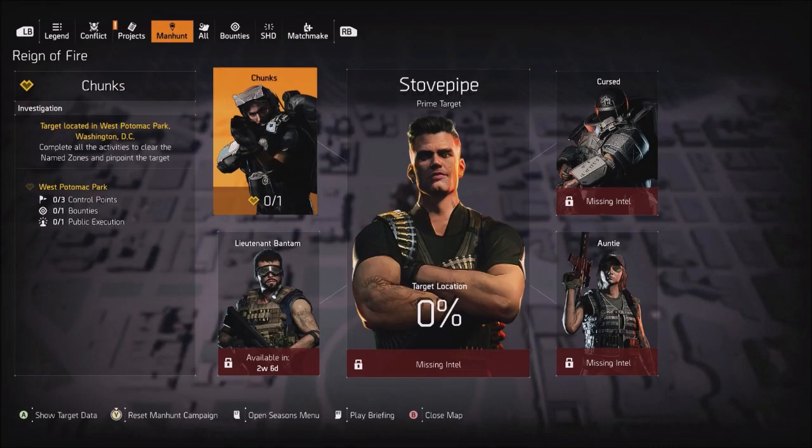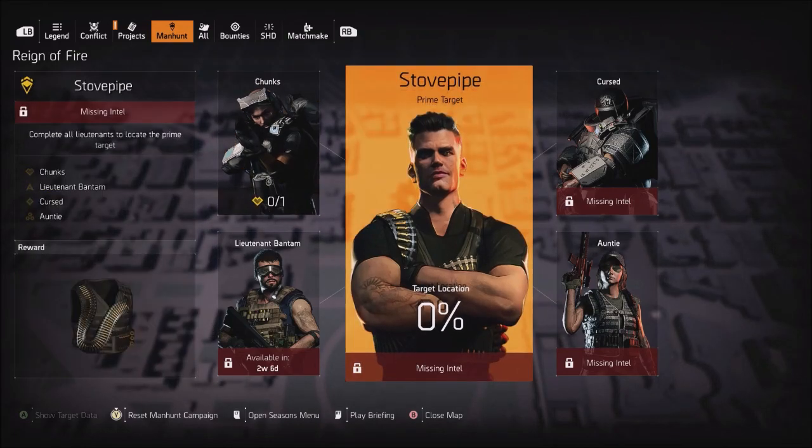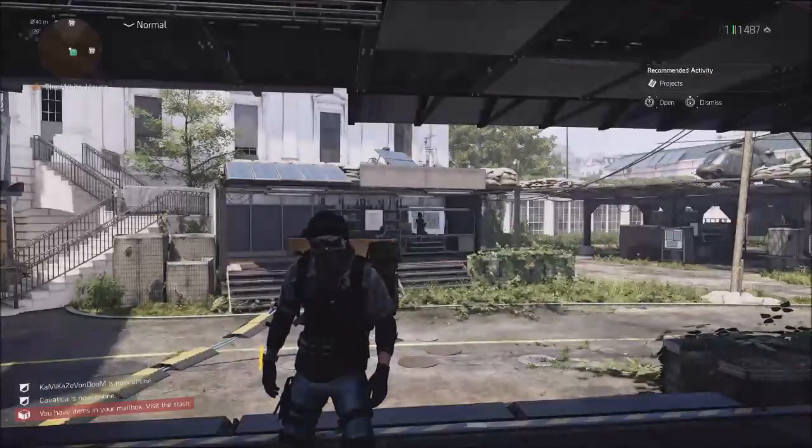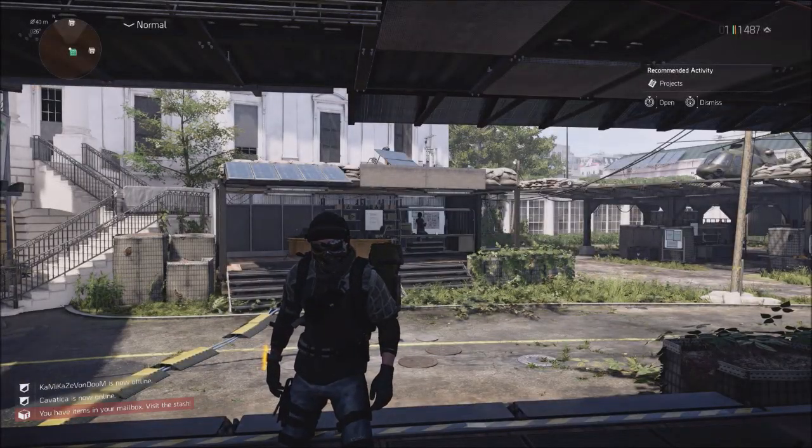Someone was asking about the manhunt rewards: it's not a gun, it's an apparel item — the vest that Stovepipe is wearing with all the bullets on it. That will be the reward when we kill him. I was hoping it would be a mask or a hunter outfit, but it's apparel. I'm just happy it's not locked behind the end-of-season Stovepipe mission like the Ninja Bike backpack — that would've been frustrating to wait weeks for. Overall thank you all for watching, make sure you check out more Division 2 content, and I'll see you in the next one.